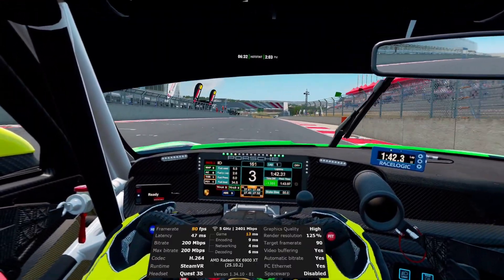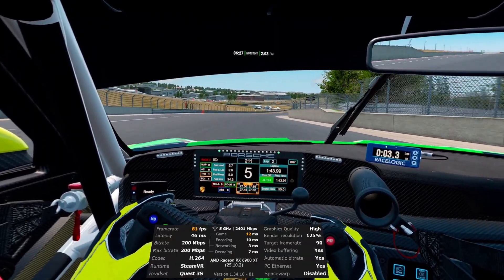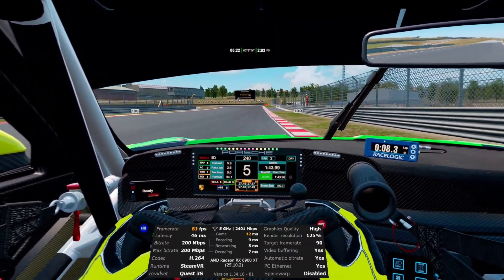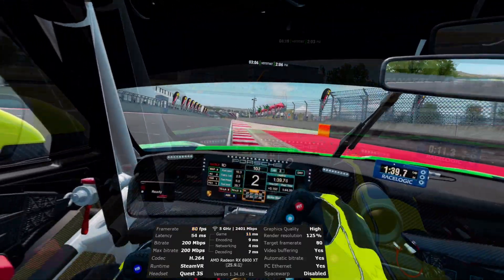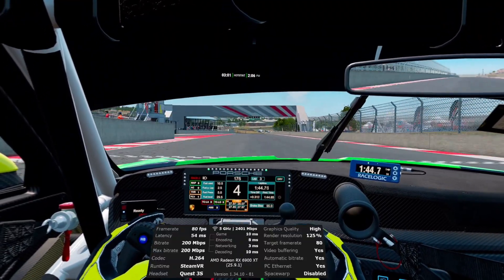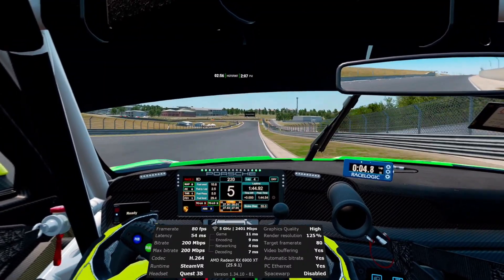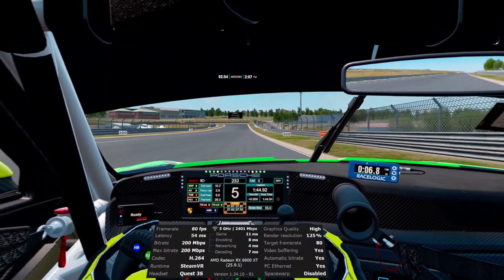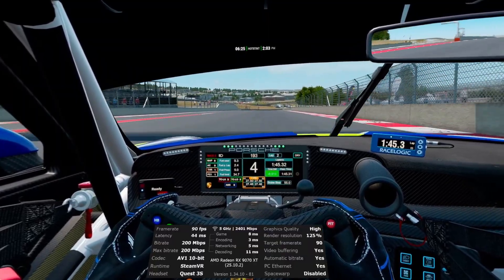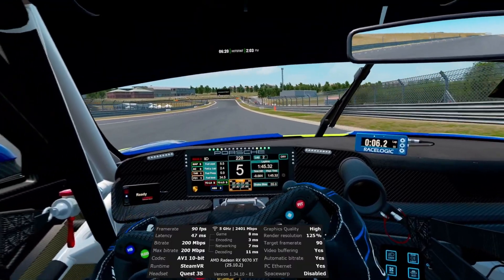Moving from medium to high graphical settings at 90 FPS was starting to get a bit too much for my 6900 XT, so I moved it down to 80 FPS and things got a lot more stable. For the rest of the video I'm moving over to the 9070 XT — it has more power and AV1 encoding for further testing. Trying 90 FPS on high at 200 megabits per second showed great stability and playable latency.